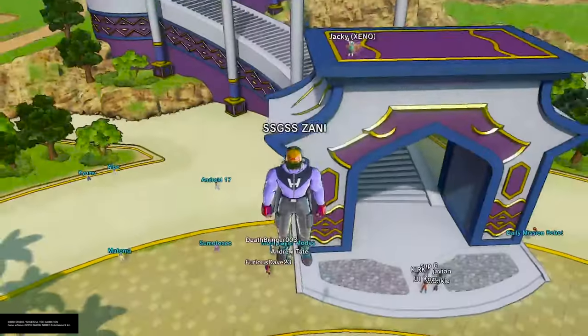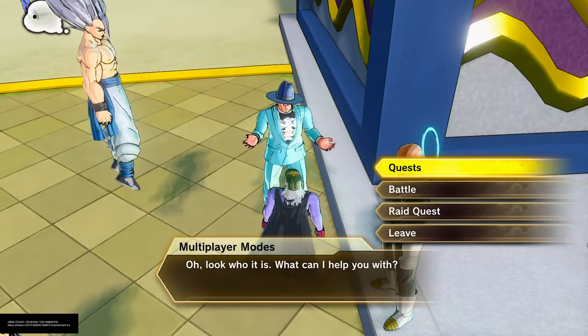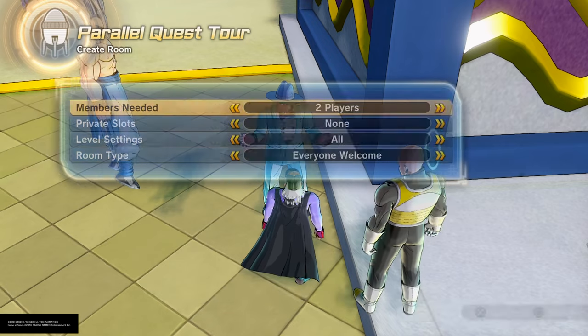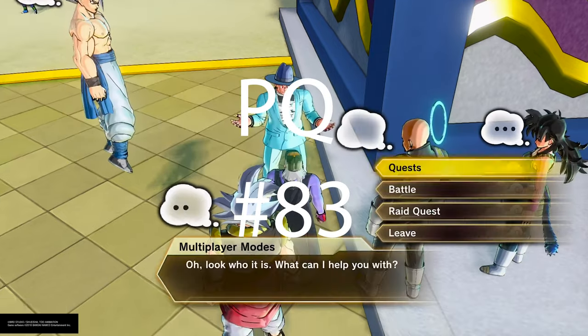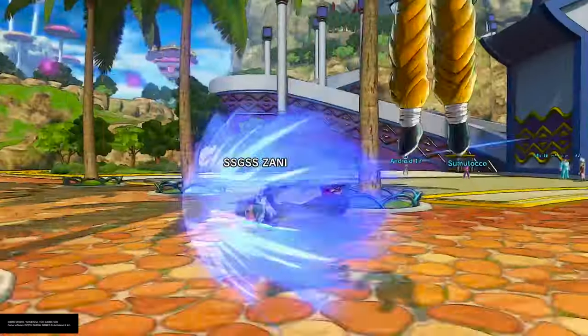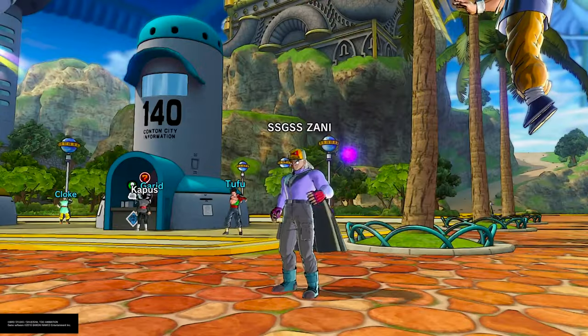I just went into three multiplayer mode matches. You go into multiplayer modes, click on Quest, then Parallel Quest Tour, and get into Create a Room. Pick Parallel Quest 83, Dangerous Duos Never Rest. Once you pick that parallel quest, most of the matches will give you Super Mix Capsule Z's.